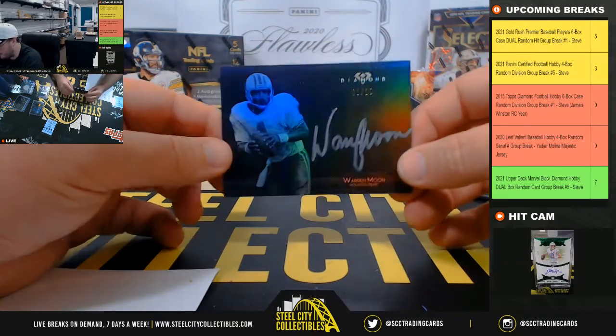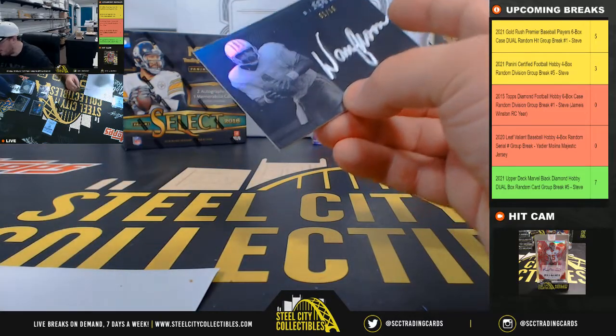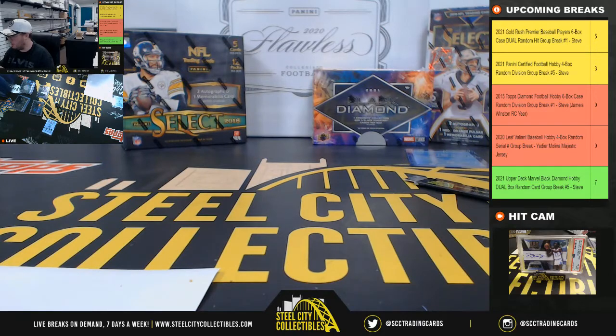Number one of ten — Warren Moon for the Oilers. That too is the AFC South, going to Eric.